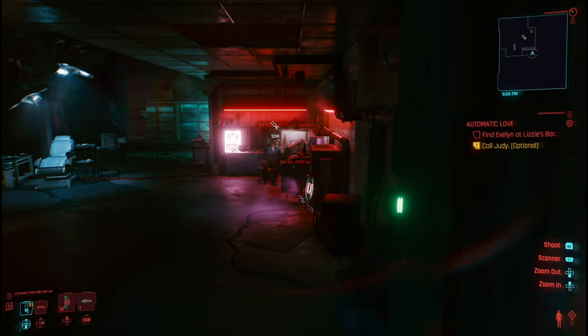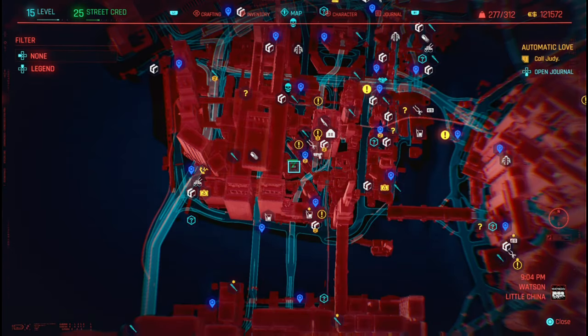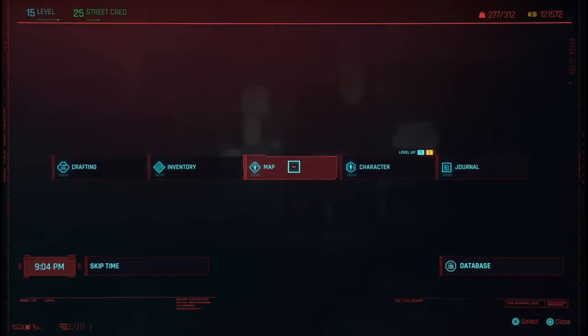What you need to do is pay off Victor. Once you've paid off Victor, you can go to his place, which we all know where it is — it's next to V's apartment in Kabuki.